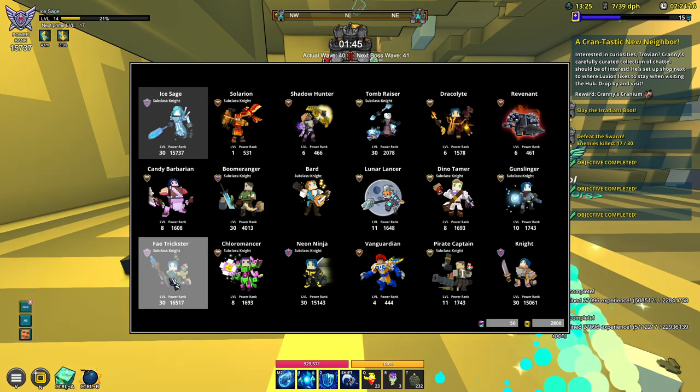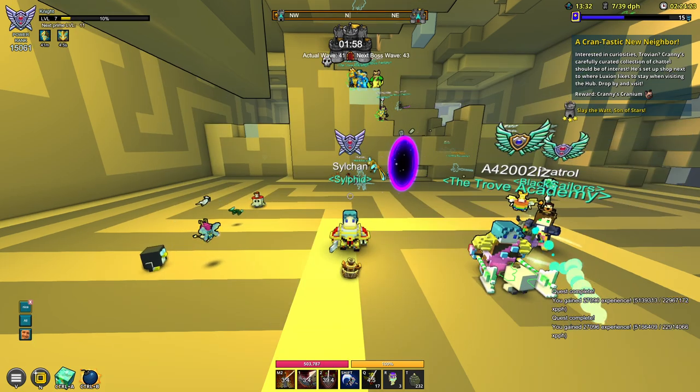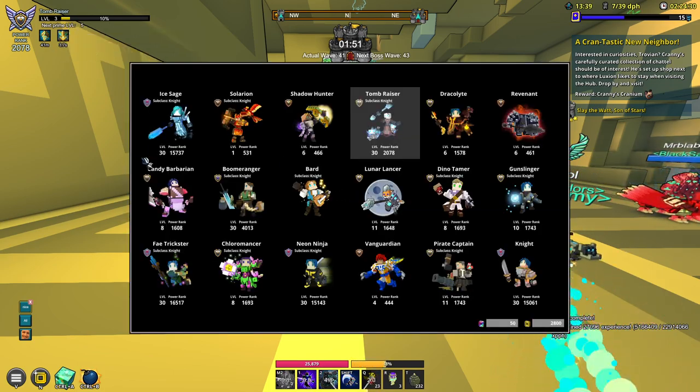What we did manage to do was get our classes to at least level 13. The Ice Age is at level 14, the Knight is at level 7, the Boomeranger is at level 13, and I did manage to level up my Tombraiser to now level 3.